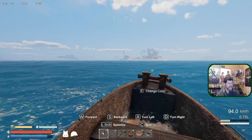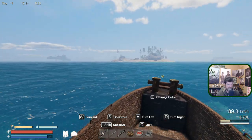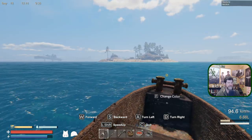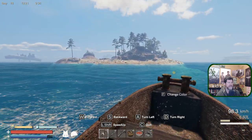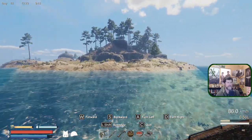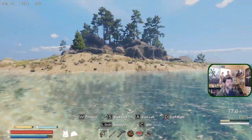This will be the first island we're attacking that's significant — not just mutants, you know, zombies walking around throwing sticks at you. These guys actually have weapons. I've got some pretty decent armor now, so that's going to help. We'll go in with a little bit of stealth if we can. Let's take a look and see what we can spot.